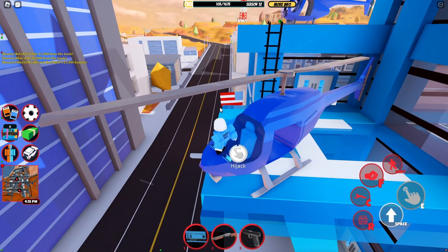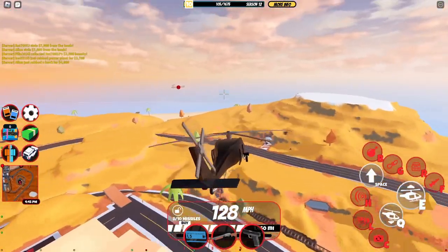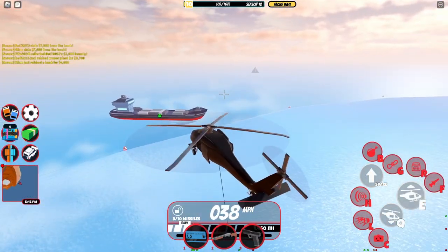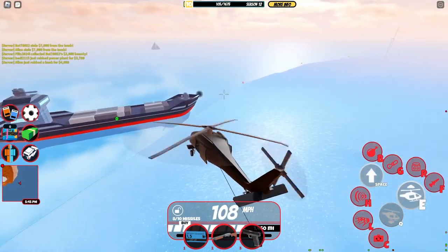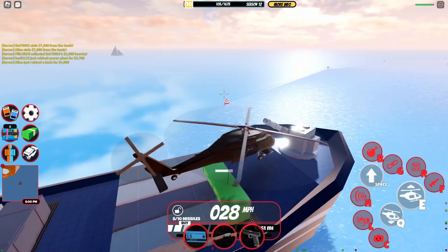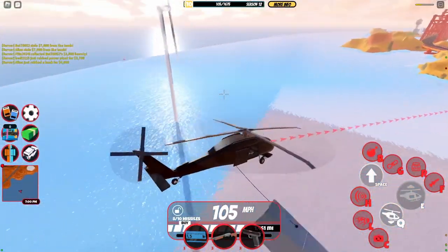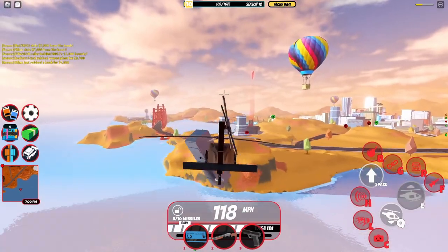Once you have one of these three helicopters, the ship will spawn behind the museum on the map. Once the ship enters the map, get close to it to pick up crates. As soon as you get close, it starts shooting at you. Then just hover over the crate until it's attached to the rope.